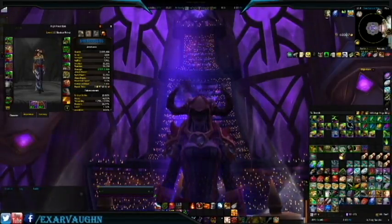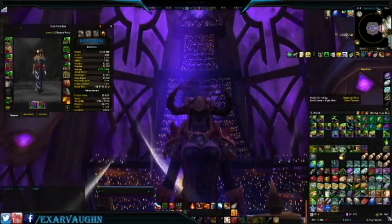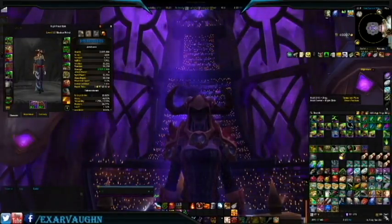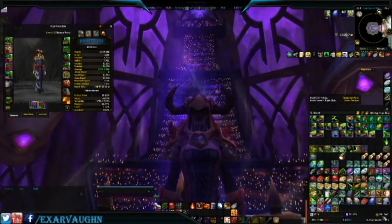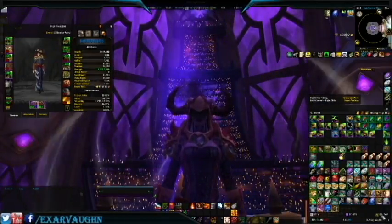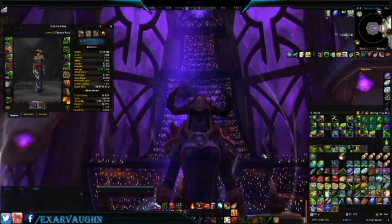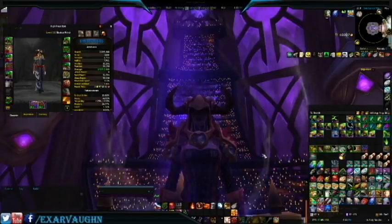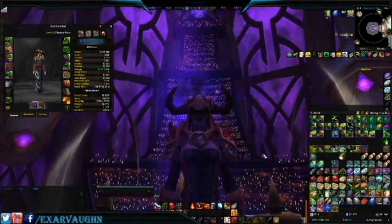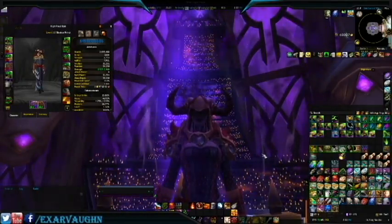Well, that's it for now. I made a whole bunch of gold and a whole bunch of order resources. I'm guessing about 5,000 gold and about 5,000 order hall resources at least. I'm going to have fun with the legendary once I get it. Thanks for watching, and don't forget to click that subscribe button for new content notifications. I appreciate all of you. Thanks again — it means a lot. Catch you later, bye.